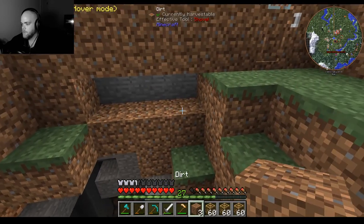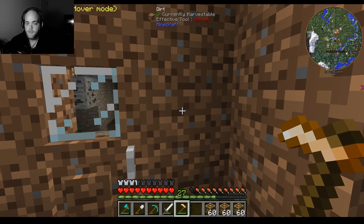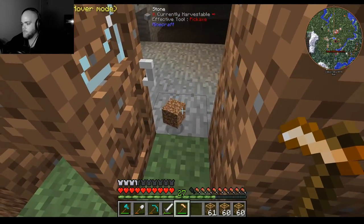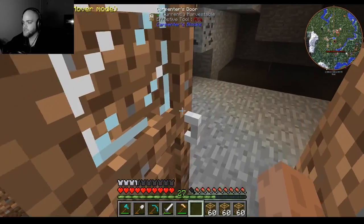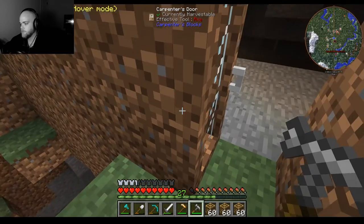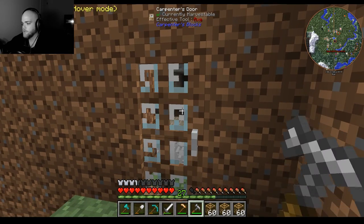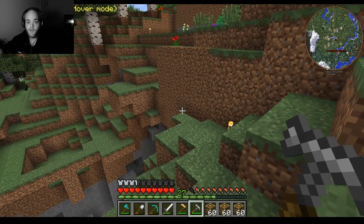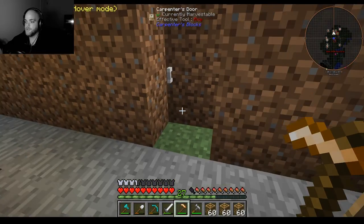Now when you do destroy these — let's go ahead and destroy one — you will get back the material that you used and the carpenter's block. So you get the carpenter's block and the wood back, or the material back. That's super awesome because you can always just change it into whatever you want. With the hammer you can also change the look of your door — see, now it's invisible, you can't even tell it's there. Nobody can tell that this is an entrance to my base, even though it is still there and I can walk up to it and open it.